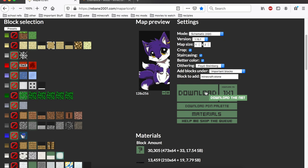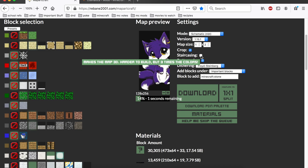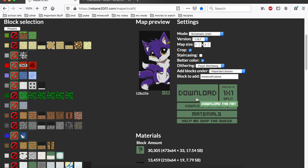So I'm going to click Download — I've already downloaded this NBT. Oh wait, I forgot a step: turning staircasing off. Because if staircasing is on it's going to be a three-dimensional map, and that takes like forever to do and I'm not doing that. So I'm turning staircasing off so it's going to be a flat map. And now I click Download.